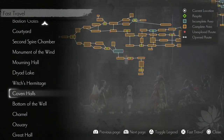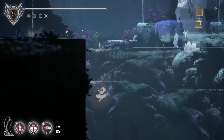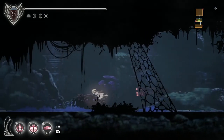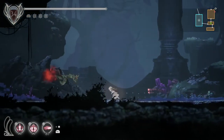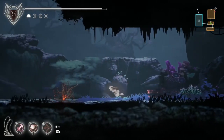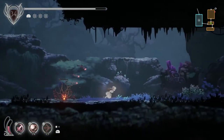Warping to the Coven Halls. When it comes to upgrading pink spirits, make sure you've got enough to fully upgrade Dark Witch Elaine — you'll find out later that her special ability when fully maxed literally does the most damage of any ability in the game, especially when every single projectile hits the enemy.